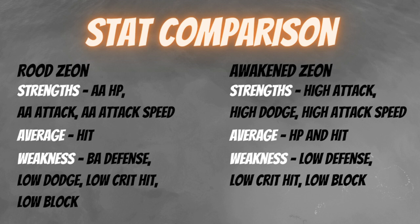Both heroes share low crit hit and low block as weaknesses. To summarize the comparison: Awakened Zeon is a higher-damage but squishier unit, while Rude Zeon sits in the mid range for both damage and defense. Staying power belongs to Rude Zeon, while Awakened Zeon is a high-damage dealer with somewhat low mana efficiency but high dodge to compensate.